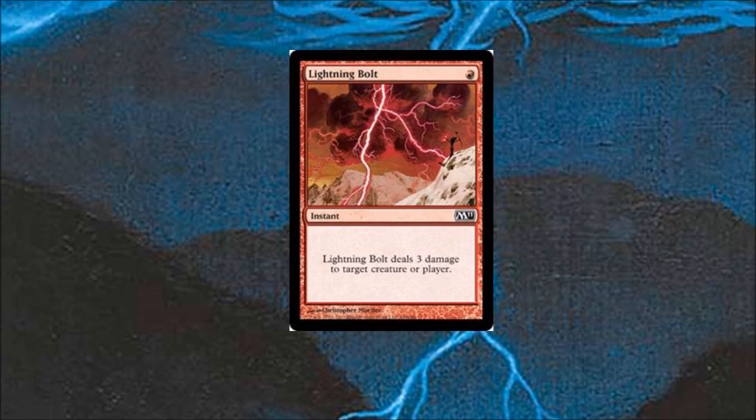Number one — and you're going to see this card on a lot of my top sevens — Lightning Bolt. Lightning Bolt is essentially removal with direct damage to face as well. Yes, they could counter it, but they would be losing tempo. It doesn't kill planeswalkers with high loyalty like Abrupt Decay could, but for one red mana it is the most played card in Modern and heavily played in Legacy. For one red mana at instant speed dealing three damage to any target, it really doesn't get much better than that.